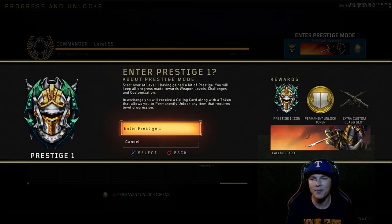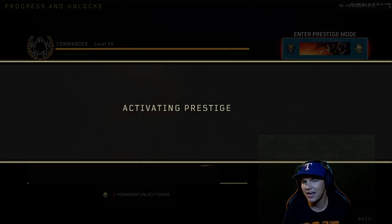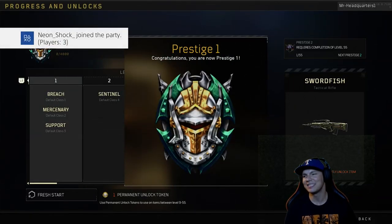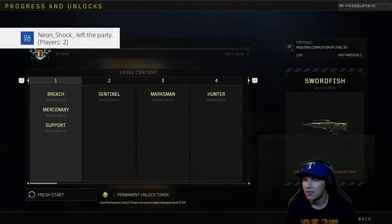We get an extra custom class slot — just like in World War II, every time you prestige they give you extra classes. I was wondering if we were going to get those because right now we only have six. We also get the prestige icon, the permanent unlock token, and a prestige calling card with what looks like a knight on a horse. Let's activate prestige — that is just so sexy!